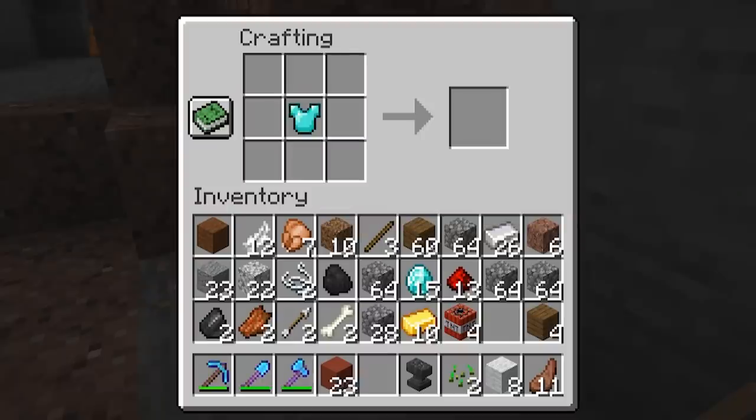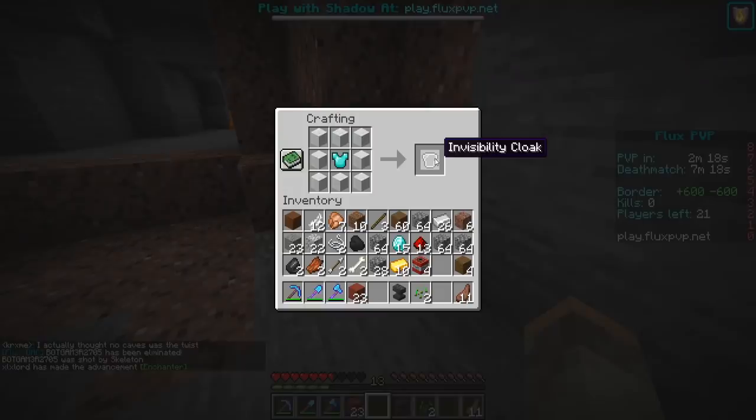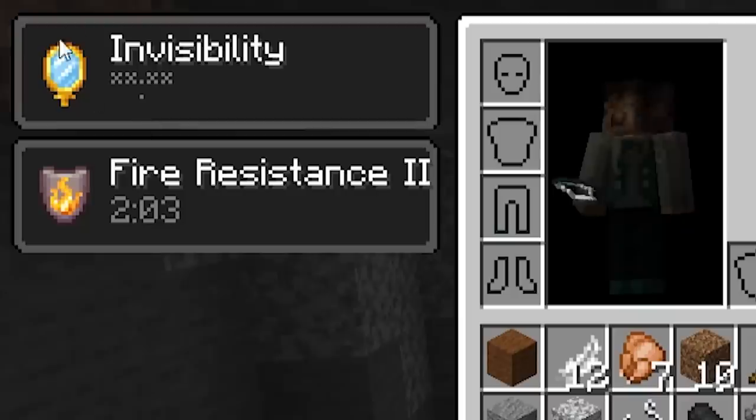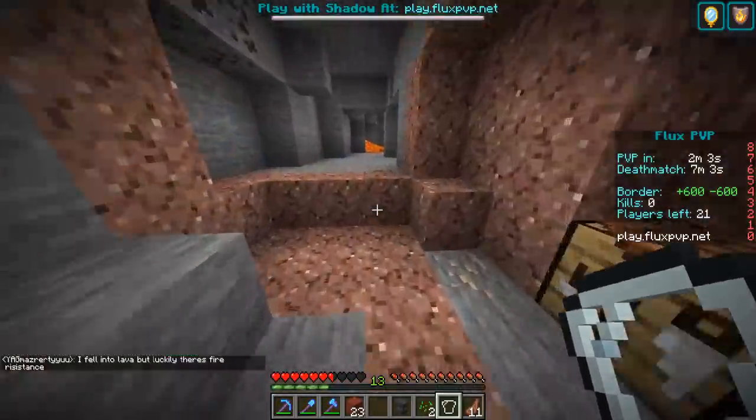So I'm going to make a diamond chest plate — not for me to wear, however. I'm going to put it in the middle of the crafting table. I'm going to get the wool we got at the start of the game and surround it like this. Oh yeah, that's what it is — the invisibility cloak! When I hold it like this, as you see, I go invisible when it's in my hand. It's like a shield — think of it that way. And it also will hide all of my armor as well.